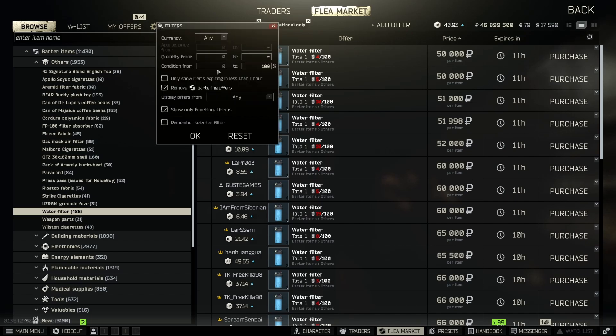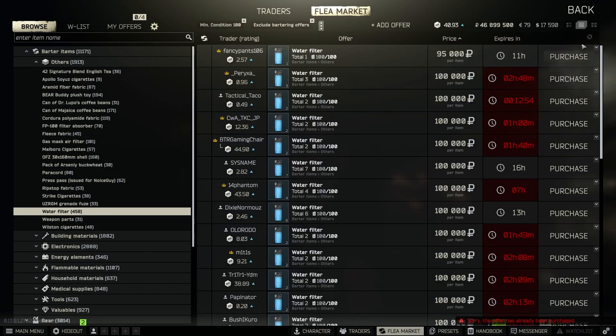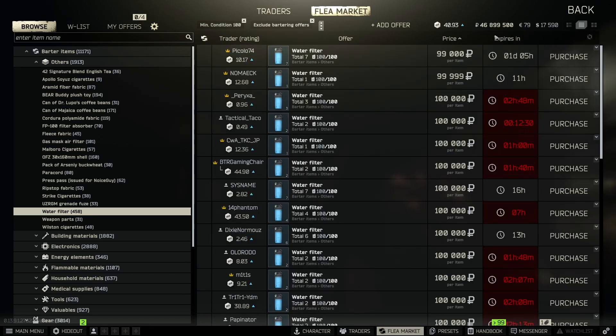Next up is the water filter — probably my favorite item on the list. I just get super excited when I find one in raid. Water filters typically sell around 100k, and I've seen them as high as 130k. If you watched my video on how to be successful early wipe, the water filter is a big part of that strategy — pick them up early and save them. Always, always take water filters. They're huge and worth a ton of money. Being a two slot item, they're worth about 50k per slot, making them one of my favorite items to find.